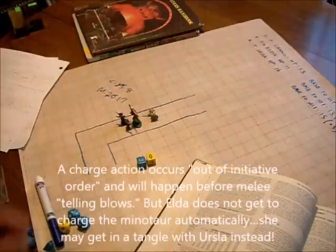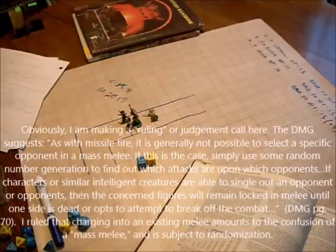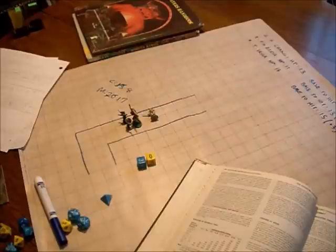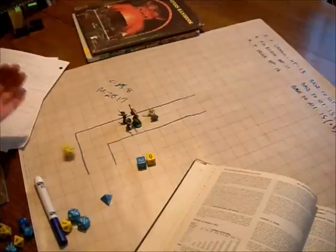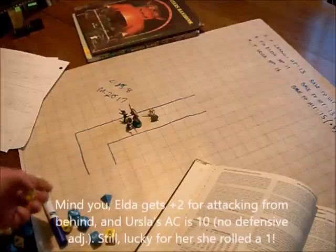This is because of what we call the fog of war — trying to simulate the chaos of a melee. Since the Minotaur is much larger than Ursula, I'm only giving a 1 in 4 chance of Elda accidentally charging into Ursula. We roll a d4, and a 1 would be bad — and it is a 1. So Elda has accidentally run into Ursula during her charge. Ursula is only armor class 10 now because she's being attacked from behind with no defense adjustment, and Elda gets a plus 2 to her attack. We roll a 1, which makes only a 3 — not enough to hit. Luckily Ursula is spared Elda's sword.